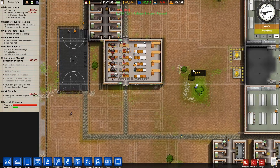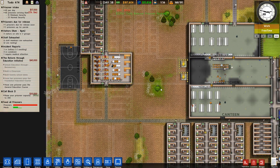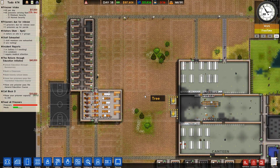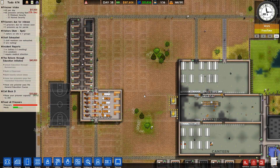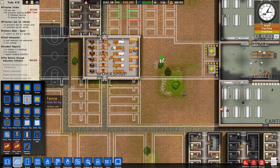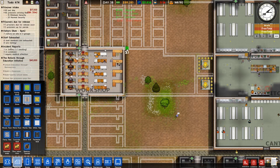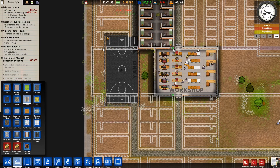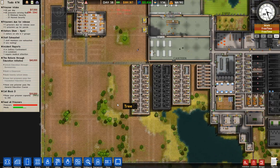I can still see we have a crossing here between min and max security - I should remove that. Gonna remove that crossing just for now. Put another fence in there so that's all closed off.